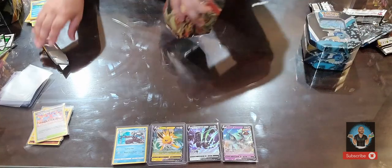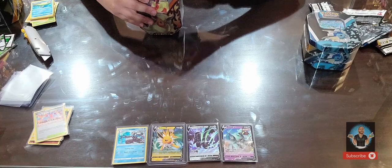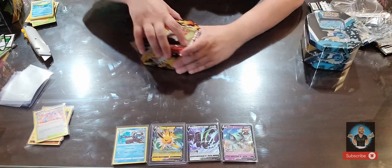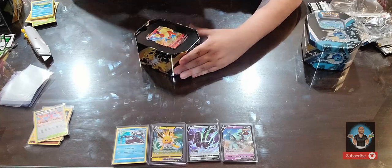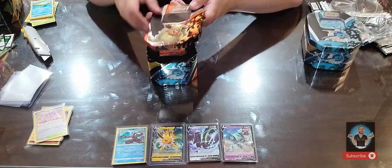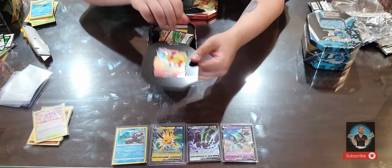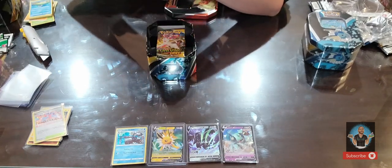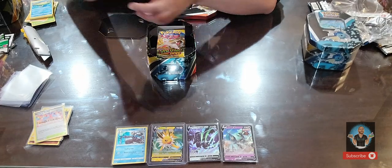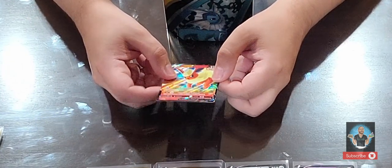Next we're going with the Flareon tin. Jolteon was my least favorite of the three evolutions, followed by Flareon — Vaporeon was always my favorite. I always ran water and colorless decks. Here is the Flareon tin. We get a code card, we peel this back, and this is the Flareon Single Strike promo card.